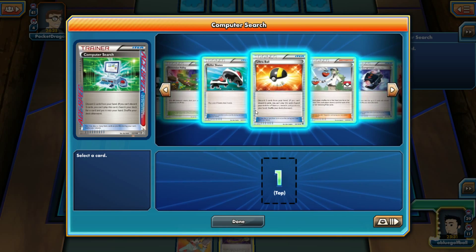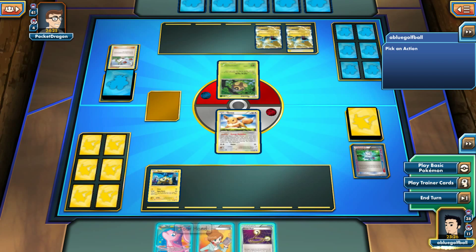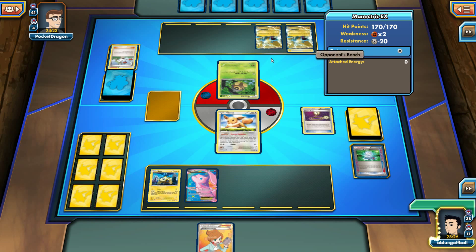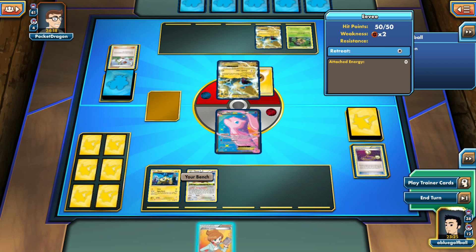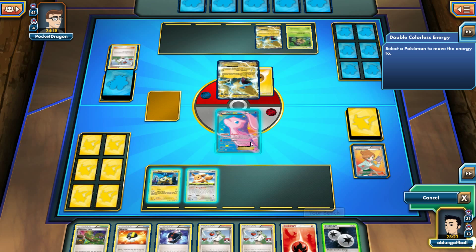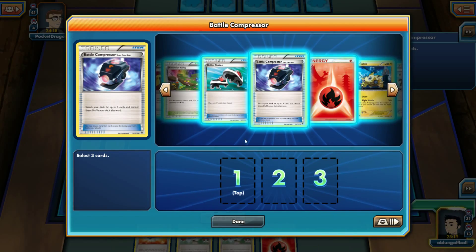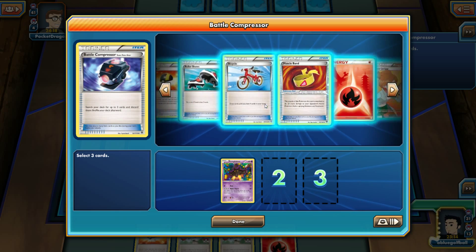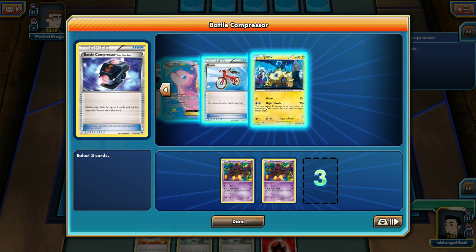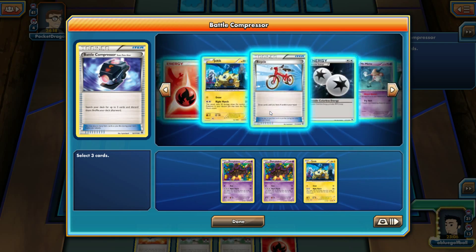What we want to do is get a Mew out. We play the Escape Rope to force one of their guys out, play the Mew, and hopefully get a DCE so we can copy Night March. DCE — come on! Yes! We got a DCE! We even get a Dimension Valley and another Battle Compressor. We'll keep a Joltik and Mr. Mime, and discard the Pumpkaboos.